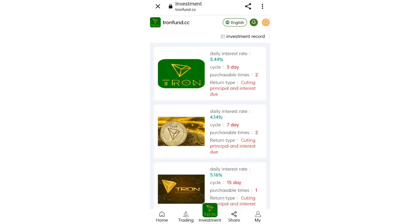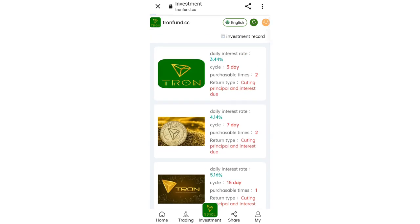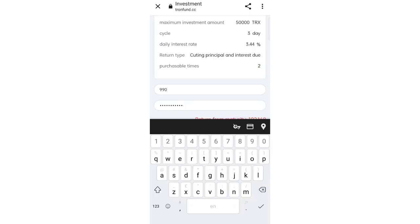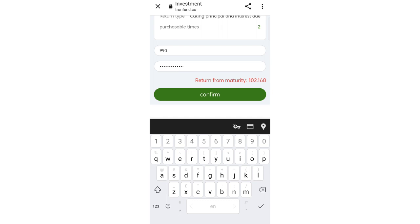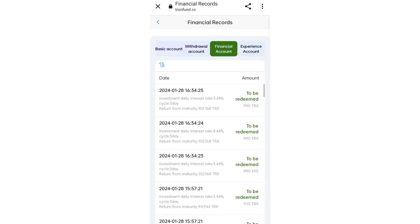The higher the amount you invest, the higher the commission. To invest, click on the first cycle. I am investing 990 TRX — enter your amount, enter your password, then click Confirm. You can see on the screen that my investment is successfully completed. In the financial section you can see all the details of the investment.